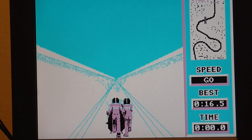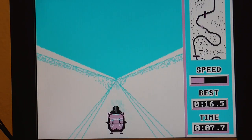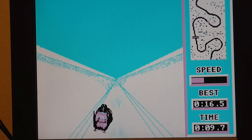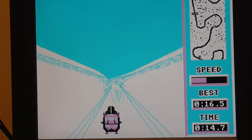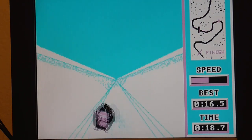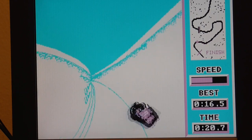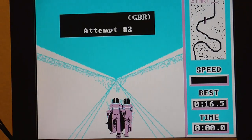The bobsled also seems to run a little too fast. It's a little bit easier in that all you really need to do is stay in the middle of the track, and the speed seems to take care of itself. It's still very challenging to get to the bottom, and it's not clear how much of that is luck versus skill. It also seems to be over before it starts, and the finish screen from the Amiga version doesn't show — it just goes straight on to the next attempt.